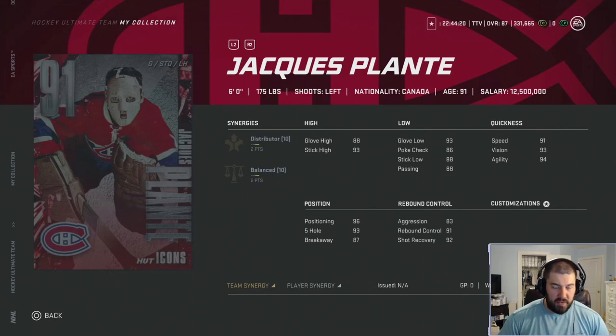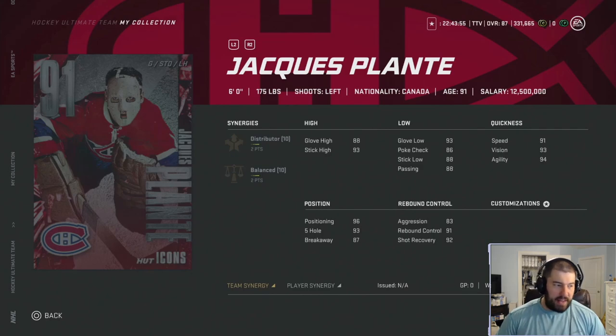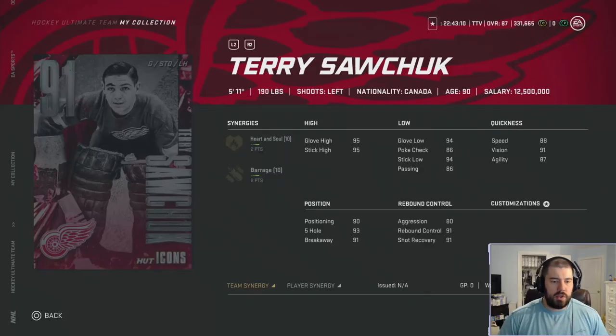He has balance and distributor which are good synergies, but he's still going to be expensive. I don't know if he'll settle to like the Eddie Belfour price around 220k — he'll probably be closer to 300k–350k because of the two points for distributor and balance. A lot of people are realizing balance is kind of that third go-to synergy. Because of that, I'm going to give this Jacques Plante four chewies. He has good synergies and decent size, but that glove high and his price are the main downsides.